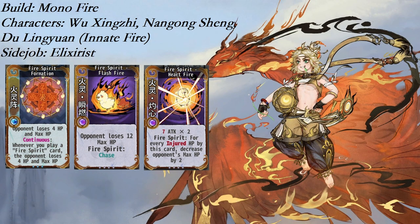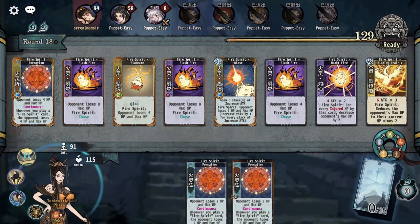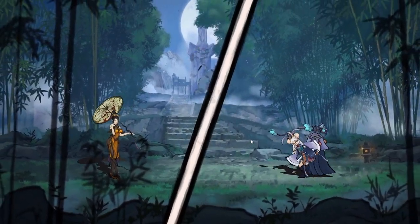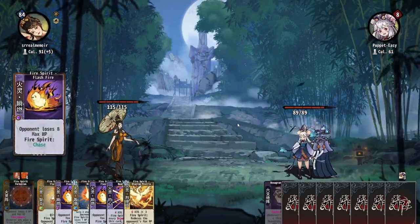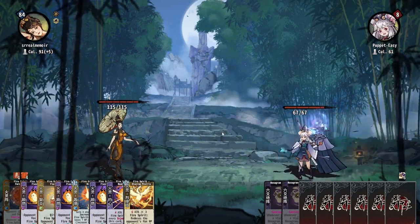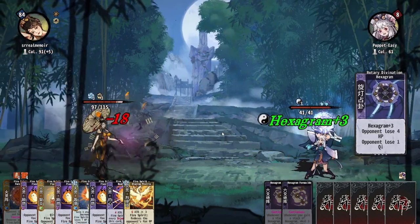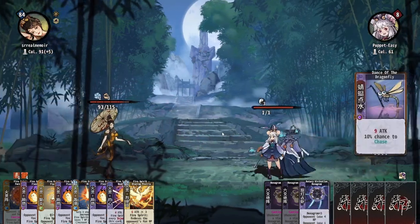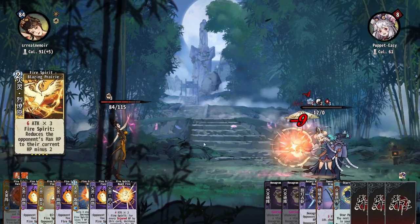Mono Fire is a pure race, burning the opponent's max HP down to 0 with little in the way of defense for the player. The strategy revolves around Fire Spirit Formation and Flash Fire, along with multi-hitting fire attacks and cards like Fire Spirit Blast that deal damage directly to the enemy. Fire has a curious inflection point where its early cards cost cheap, but the true powerhouses of the deck — Flash Fire and Heart Fire — do not. Mono Fire hits its power spike on tier 4 with Flash Fire and Heart Fire, but Blast and Fire Spirit Formation are tier 3 cards you will play for the whole game.